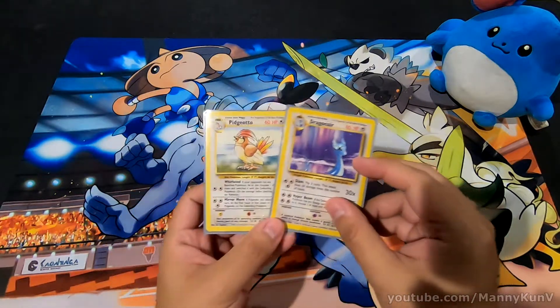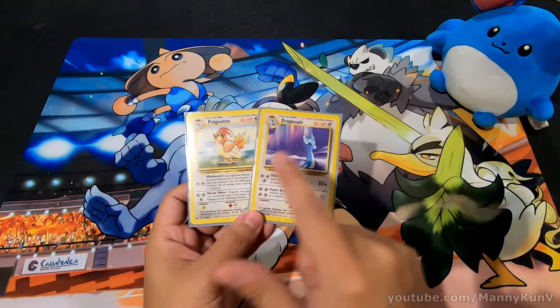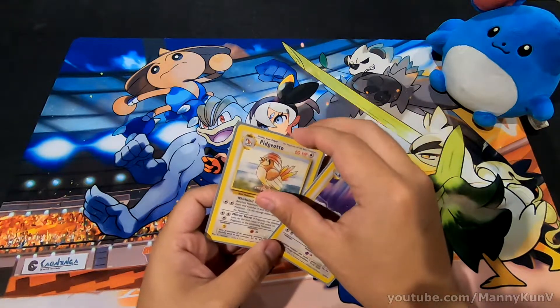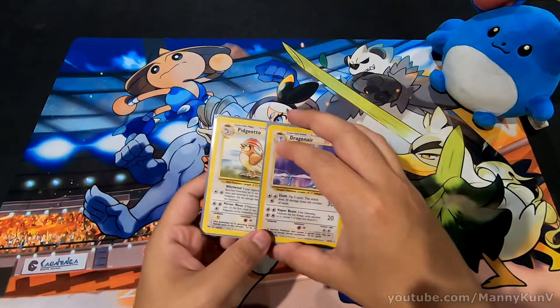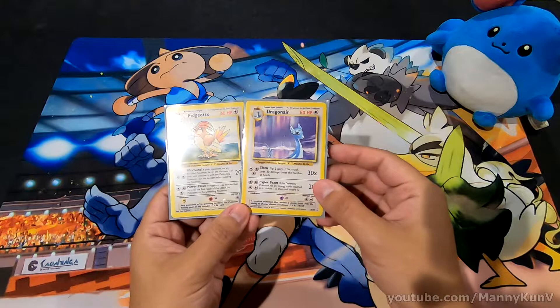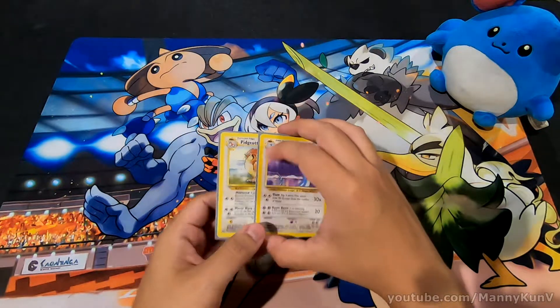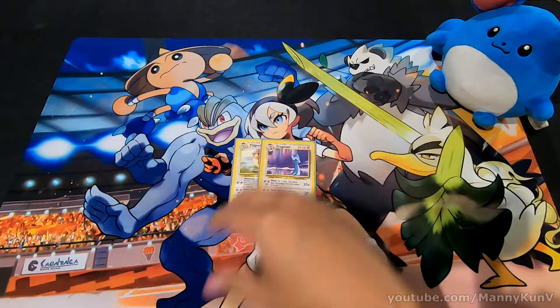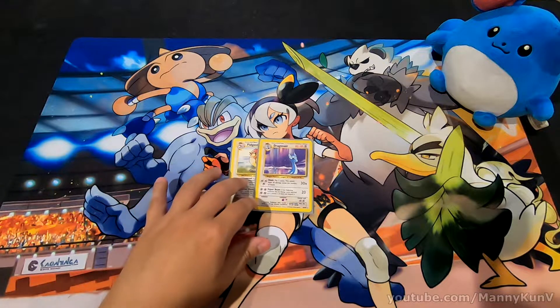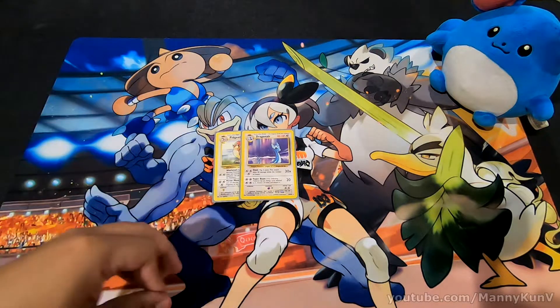I always thought it was interesting how Base Set 1 had Pidgeotto but no Pidgeot, and had a Dragonair but no Dragonite. I figured that's just there for later sets to include them, which made sense, but it always seemed odd that these two were there with no final evolution. What was really odd was how Metapod was in Base Set but had no Butterfree — I thought that was kind of wacky. Same with Koffing — Koffing had no Weezing, but that's besides the point.